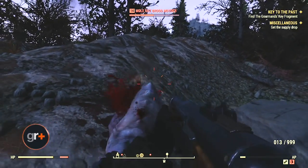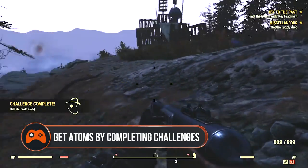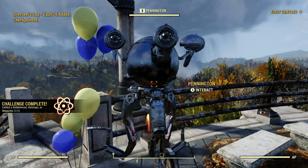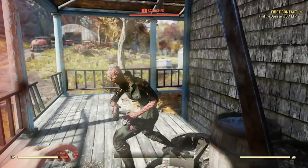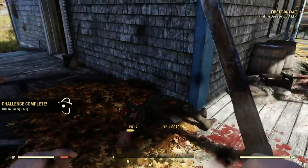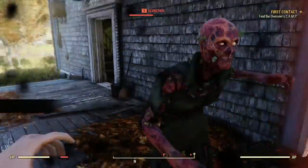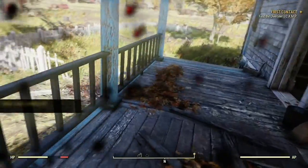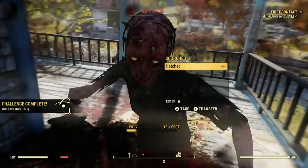You get atoms by completing challenges. When you begin Fallout 76, you can complete challenges by doing the smallest things, from collecting wood to killing your first robot, and each one gives you some atoms as a reward. These atoms are the microtransaction currency used to buy various cosmetic items in the Fallout 76 shop, so you don't need to spend real money to get those nifty outfits.